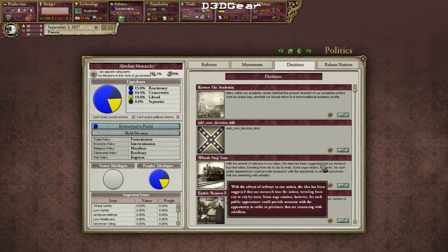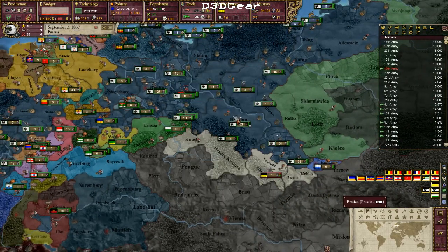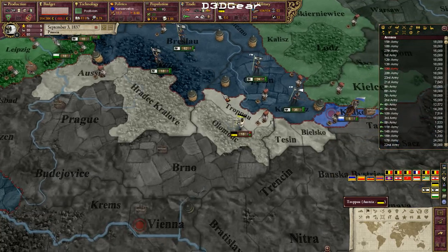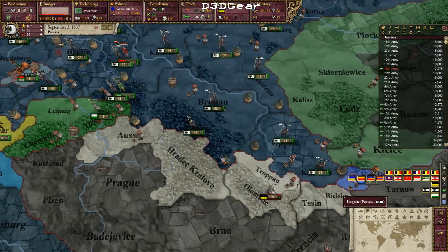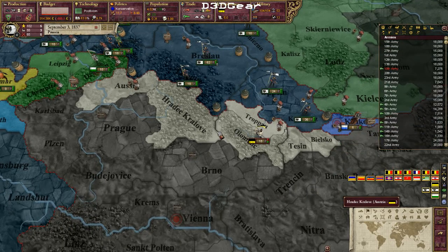I can do a whistle-stop tour, which will give me some prestige and lower my poor stratum militancy. Now it's time for war with Austria — I'll just start pouring forces into their borders since they don't have a lot of soldiers.